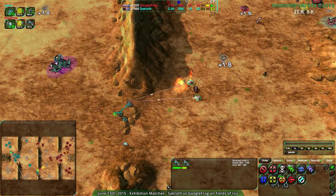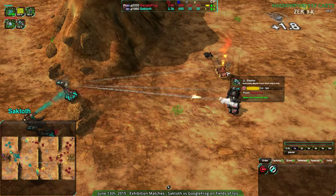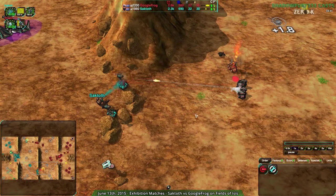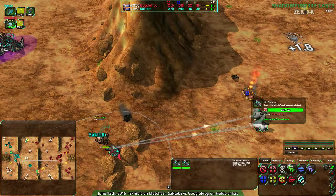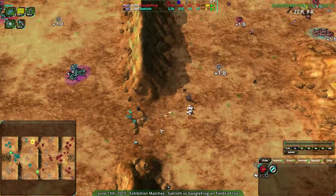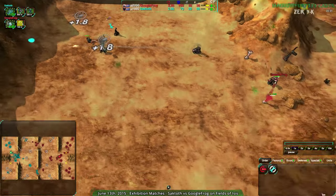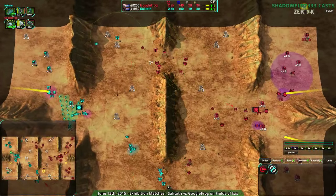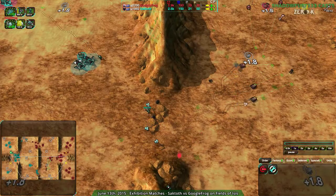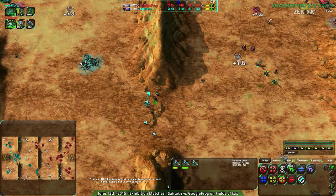These slashers are doing extremely well, tearing apart the choke point. Googlefrog taking the north side, trying to break the south side. This one slasher is probably going to survive — just barely lives with 10 health. At this point Saktoth cannot really deal with the slashers; the static defense is not long range enough. Googlefrog is establishing a lot of dominance — 10 metal ahead, with a pretty solid defensive line. The north is solid. Saktoth is setting up defenders to stop those slashers but it's going to be harder to defend the south side of the map.